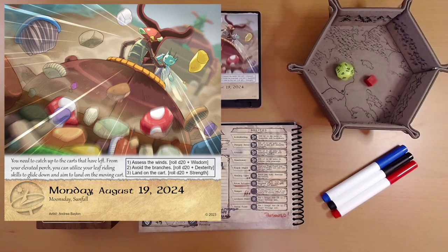We are going to do three things in order. One: assess the winds — that's a wisdom check. Two: avoid the branches — that's a dexterity check. And three: land on the cart — that's a strength check.